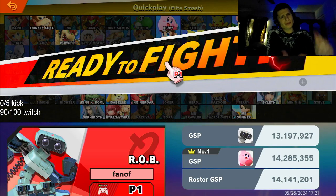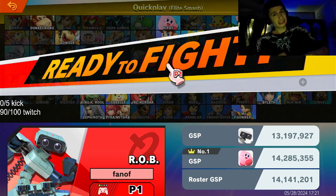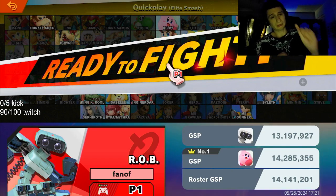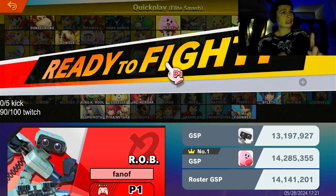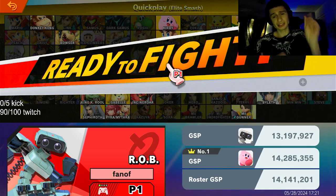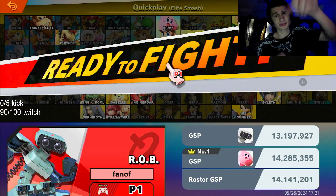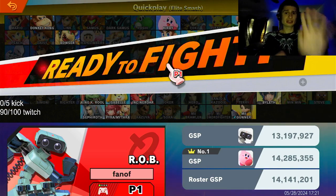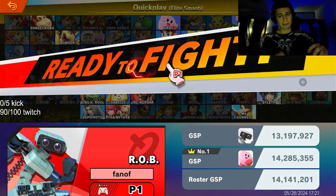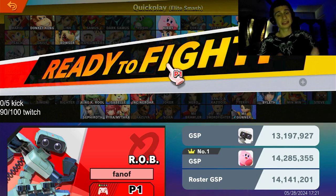What's up guys, it's your dude. Today we're gonna try to win a game in Elite Smash with ROB. I got this character in fairly quickly, but I'm not the best at this character and Elite Smash is hard. It's 1.3 million GSP — I haven't played it much in Elite Smash, this might be my first or second game. So if I get out of Elite Smash, please do not laugh at me. Let's go!